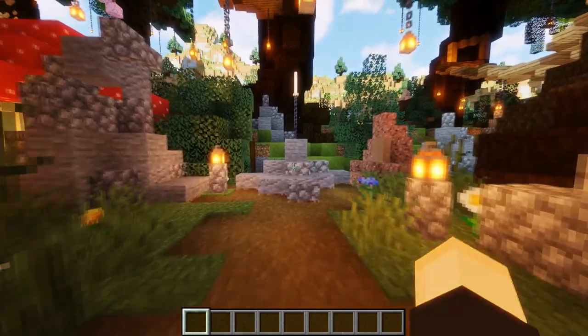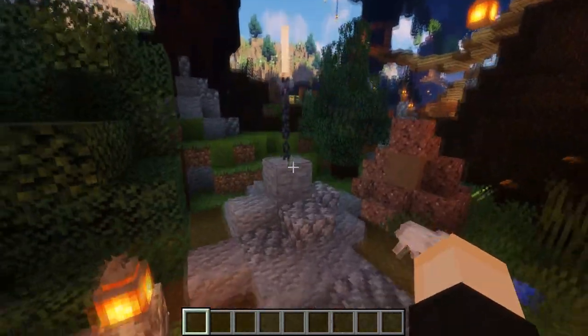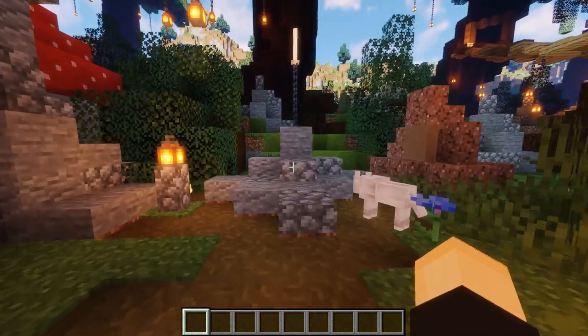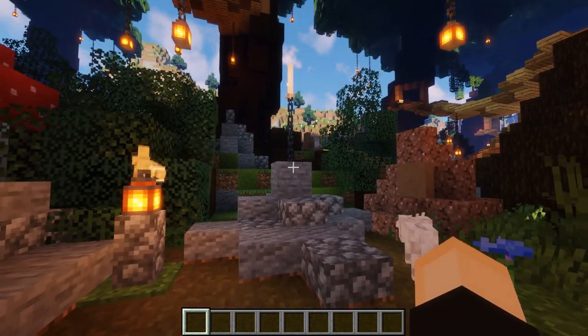Little hidden things in the woods might be something cool to add to your build. For example, here is somewhat of a recreation of the sword in the stone — just hidden off a little path into the woods with no function other than just a little creative thing to find walking through your world.